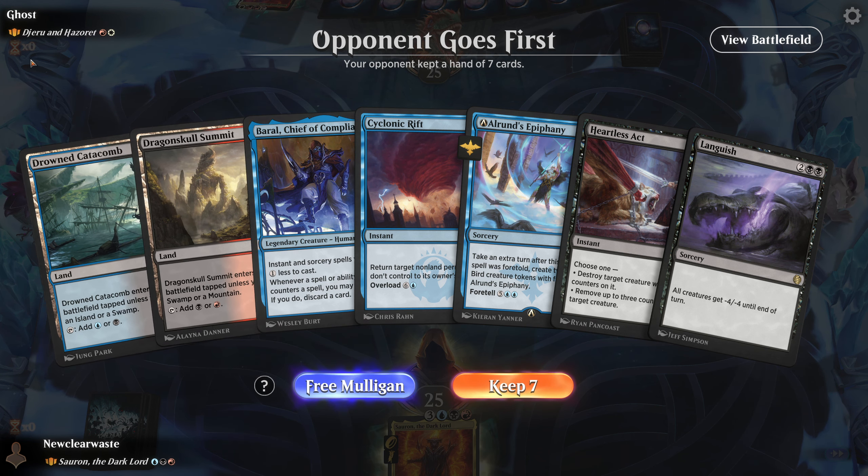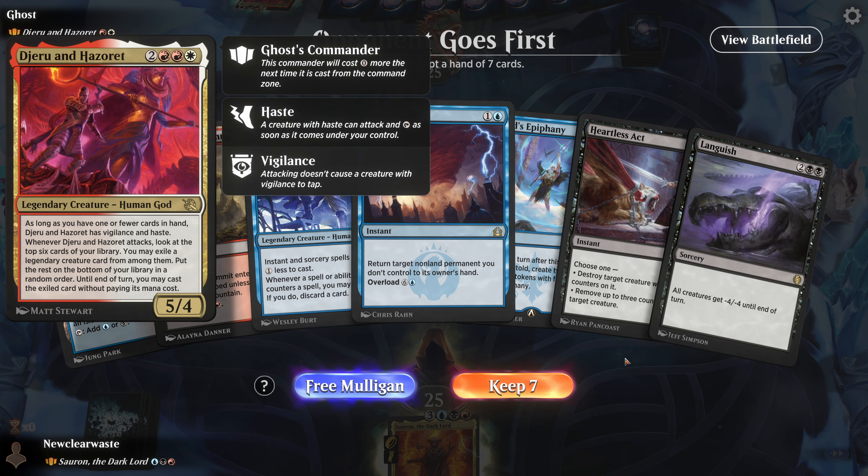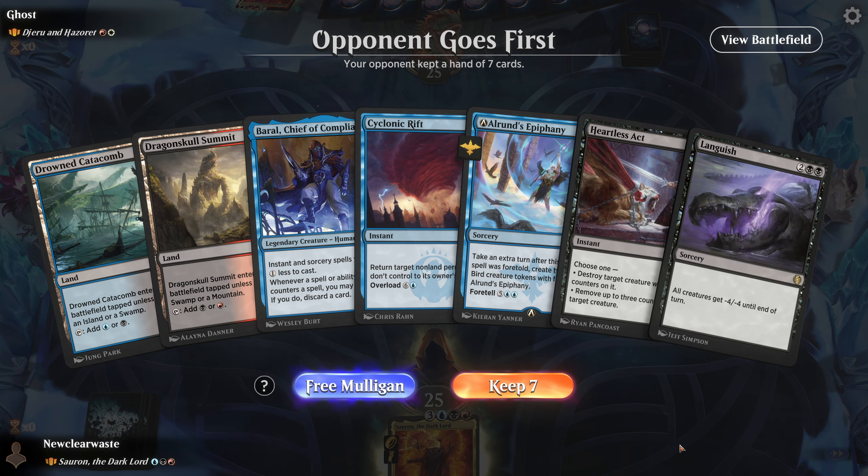Our next opponent is one of those combination commanders. As long as you have one or fewer cards in your hand, this card has vigilance and haste. Whenever it attacks, look at the top six cards of your library — you may exile a legendary creature card from among them, put the rest on the bottom in a random order, and until end of turn you may cast that exiled card without paying its mana cost. It's in Boros, so we have answers. Languish kills it. I think we're good.